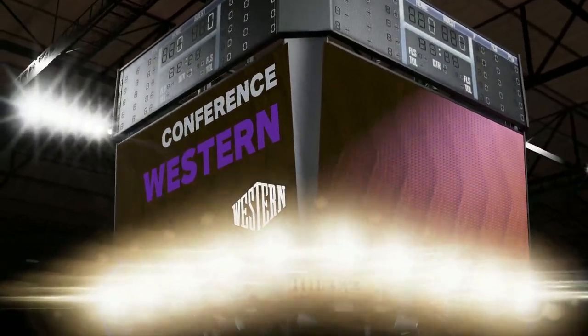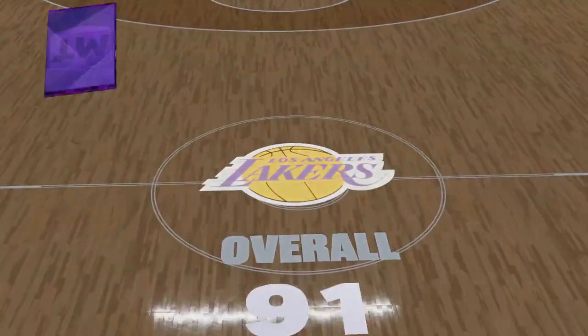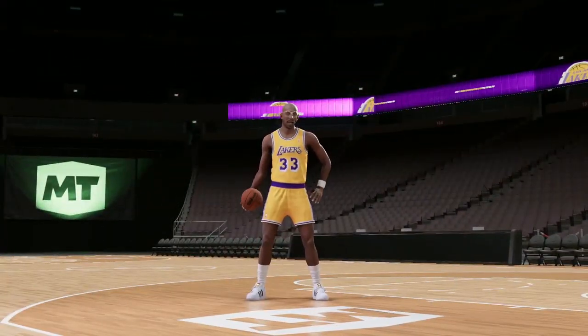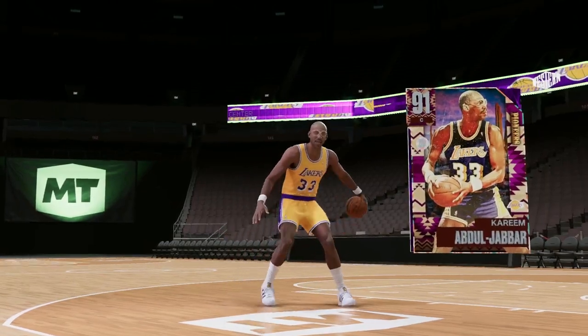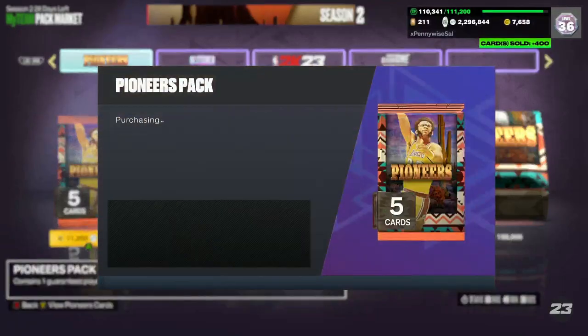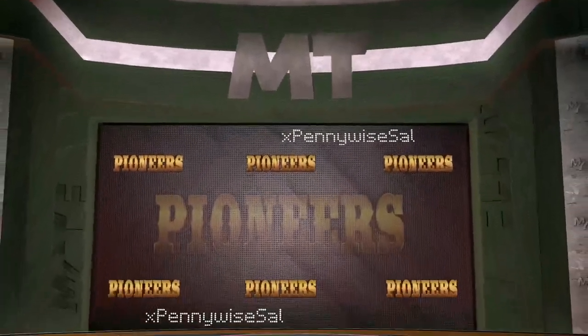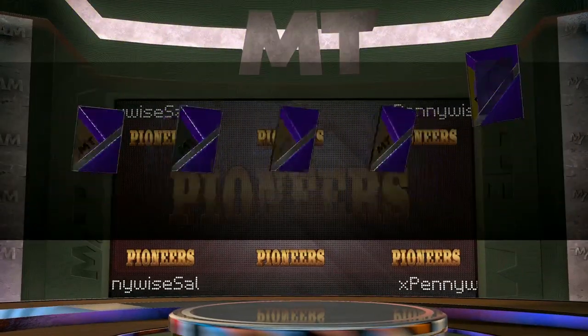The servers today have been absolutely terrible. Let me know in the comment section down below — have your servers been going down this morning on 2K? I was ripping that last pack and then the servers went down, so I had to go back into the game. And we are going to get the Amethyst Kareem. So we've pulled all the Amethysts from the set — that's definitely cool. Can we maybe start working on some Diamonds and some Pink Diamond shakes? So far my pack luck has been running out.